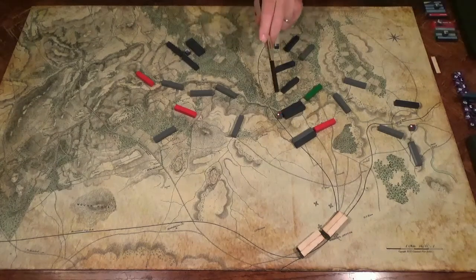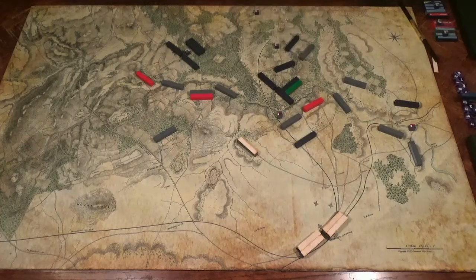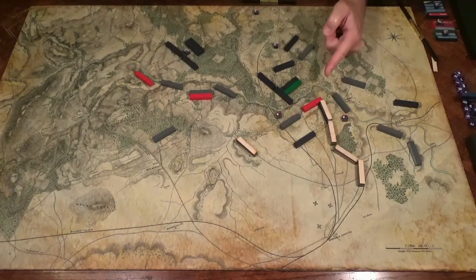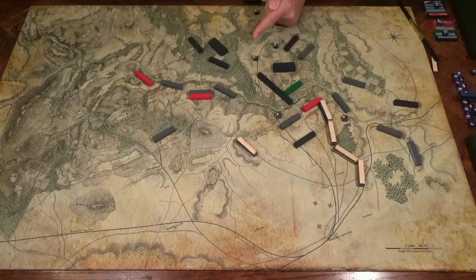5th Corps. Beauregard races to the center and commands his troops to attack. We'll see how McDowell responds to this early aggressive move. Johnston's Army of the Shenandoah races forward to support Beauregard's attack. First Division — General Tyler boldly falls back.